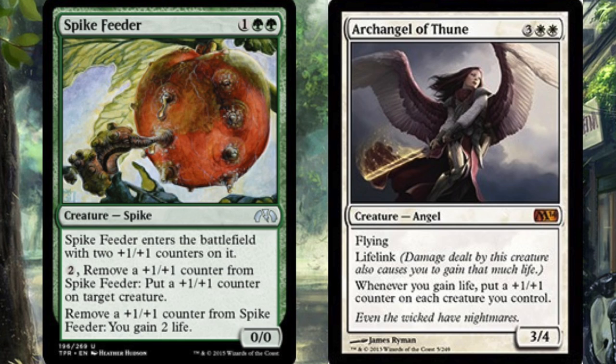Essentially, you gain life from the Spike Feeder, which puts a plus one plus one counter on each creature, which lets you gain more life. Assuming these are your only two creatures, the Archangel grows massive because it also gets a plus one plus one counter. The Spike Feeder keeps removing the counter off itself to gain two life, which triggers the counter ability — giving you an infinitely large Archangel and infinite life.